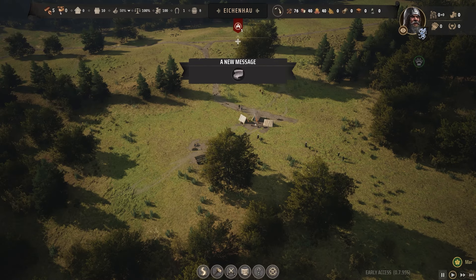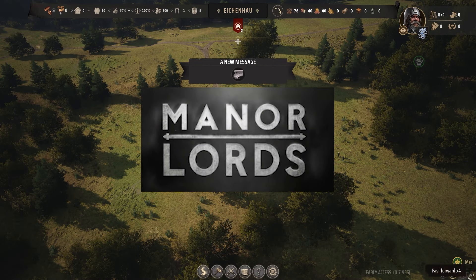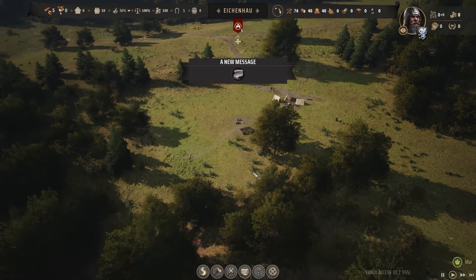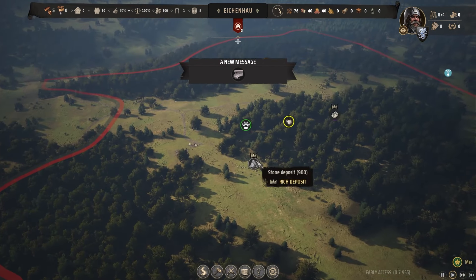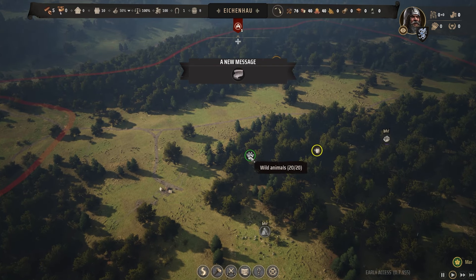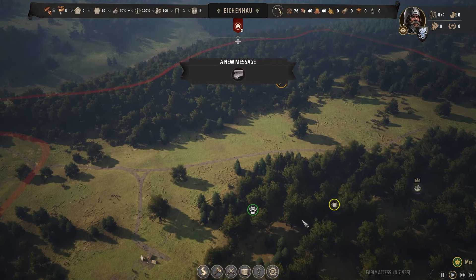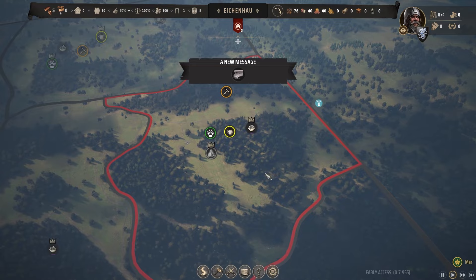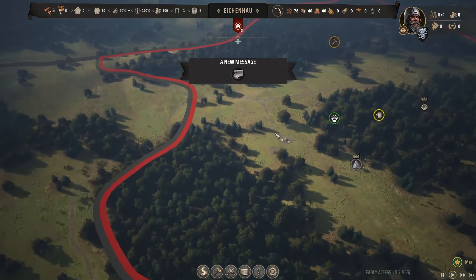Welcome to Manor Lords where today we're going to be taking a first look. I'm playing with some tutorials on but I have a pretty good gist of what I'm doing. I got a pretty good map seed here. I've got a rich stone deposit down here, some wild animals up here - not a rich deposit but that's okay - a clay deposit, some berries, and my road looks fairly decent. The territory size isn't too bad, so let's hop in.